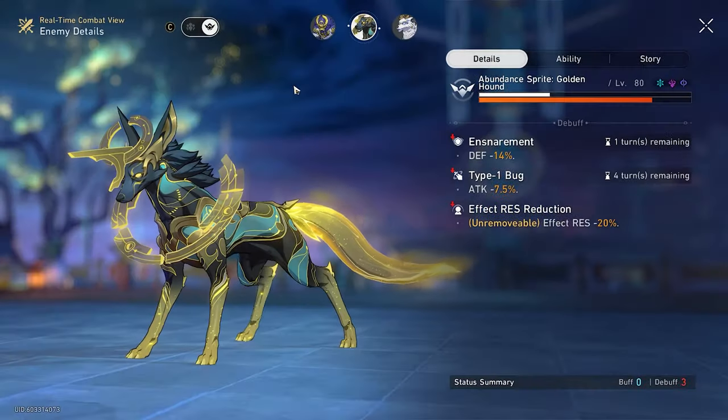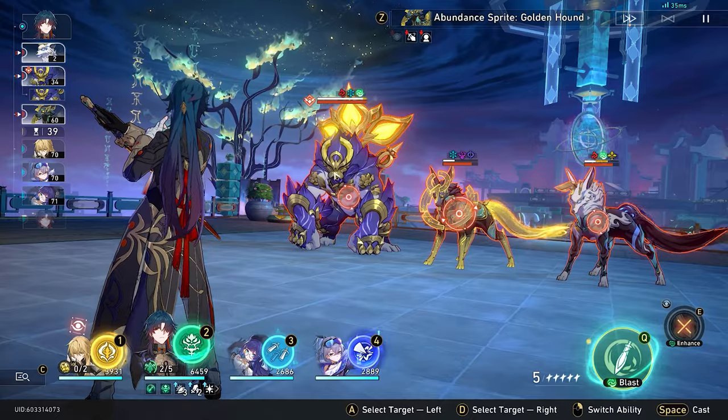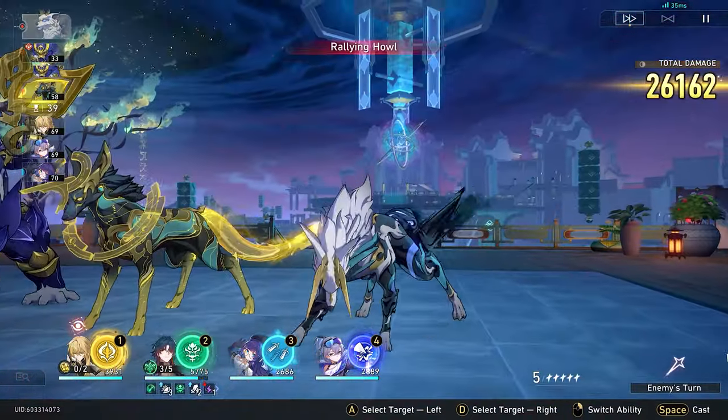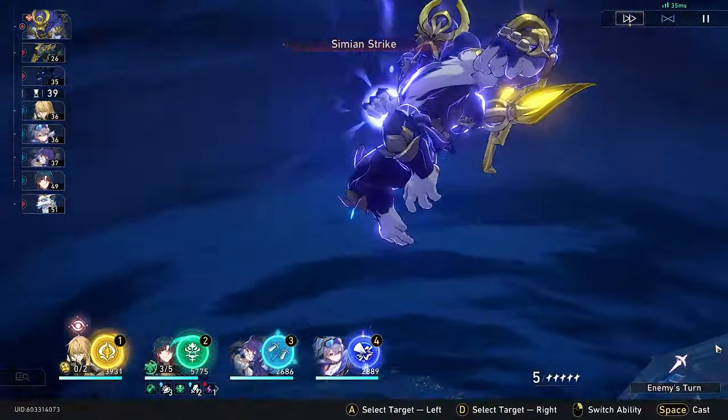I'm going to show you a pretty simple way to double your damage. This Malefic Ape is level 80 with no defense down or any debuffs that increase damage. Blade's raw enhanced basic attack does 9,732. It's also important to note that he's level 80 — we'll go over why in a second.